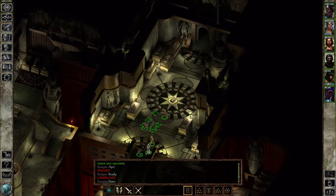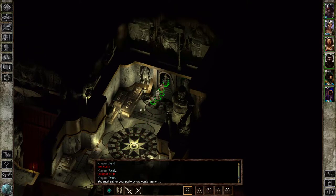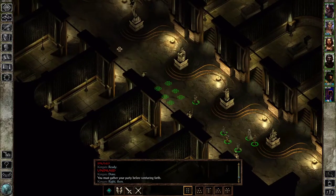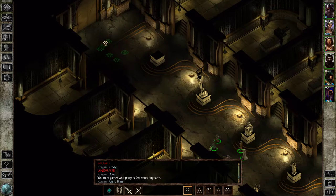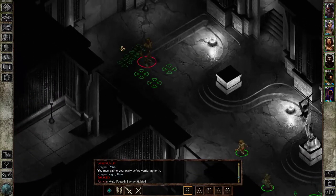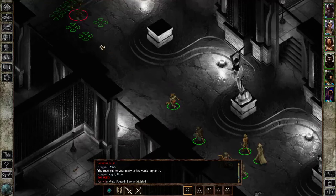We had just finished killing the evil lich in the last episode, destroying his phylactery. He was actually a bit of an underwhelming fight — I was kind of expecting more spell slinging on his part, but he kind of just keeled over. So we got the key for the passage to Worm's Tooth. That's what we're gonna be doing now.